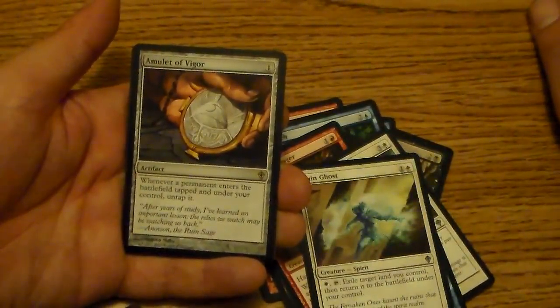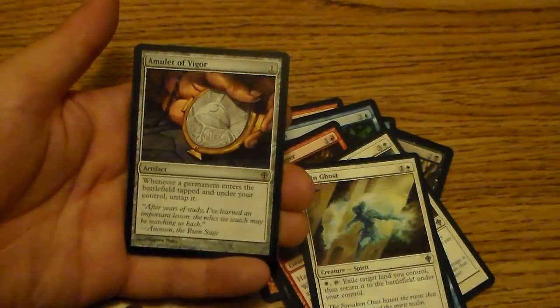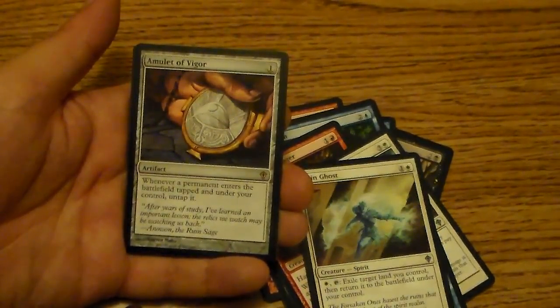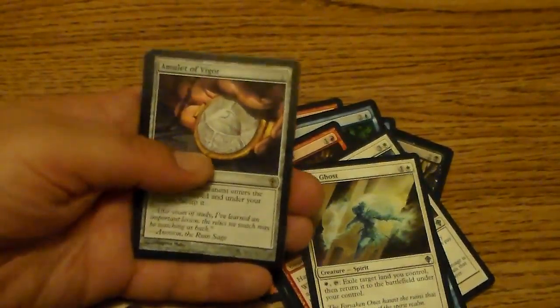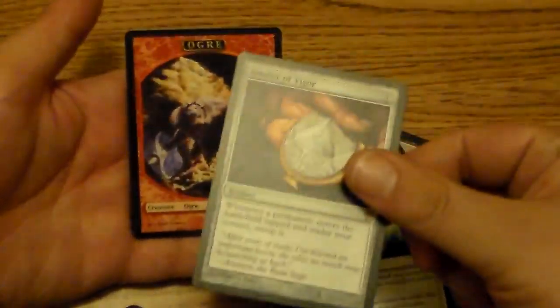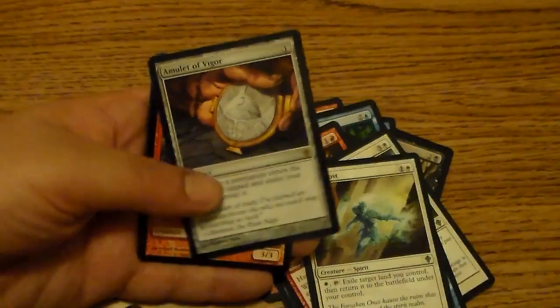My rare is an Amulet of Vigor — not Jace, as it turns out. It's a 1-drop artifact, and whenever a permanent enters the battlefield tapped and under your control, it untaps. That's neat. Though technically it still enters with summoning sickness, so it's not that great — maybe useful for lands or something.